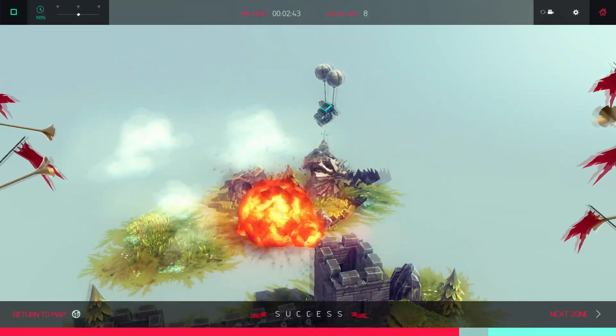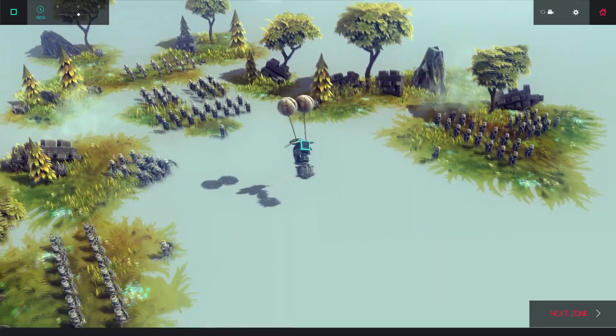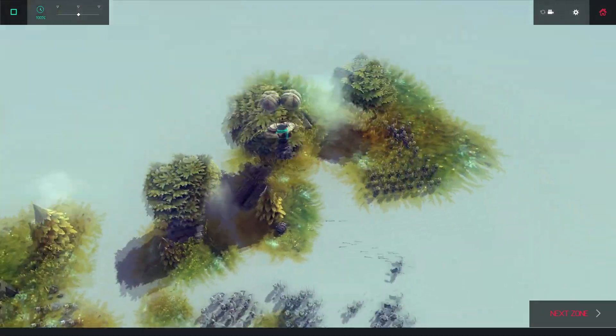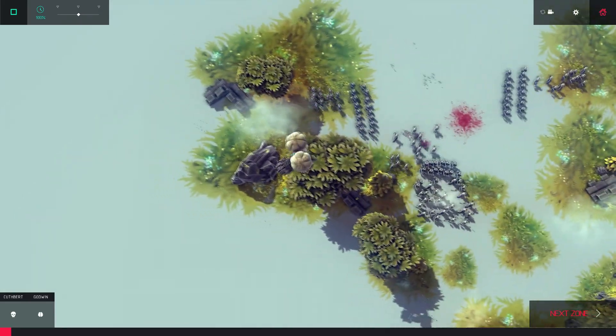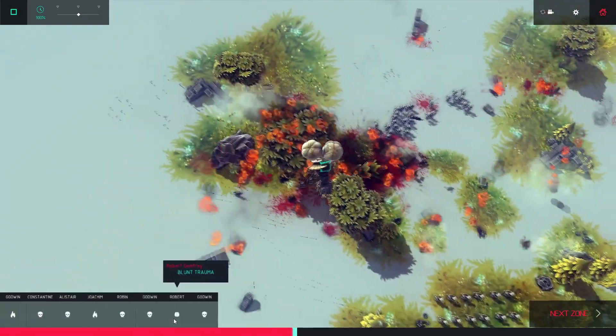I built it entirely within the game's normal build mode, and I used some tricks to make it as effective as I could. The frame rate placement glitch let me place blocks where they intersect other blocks, and I used wheels to get half spacing and wing panels to get quarter spacing.